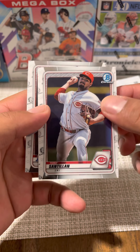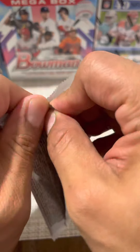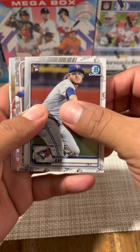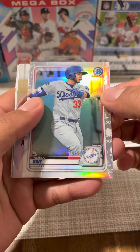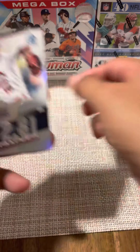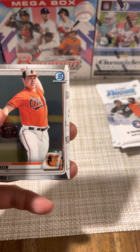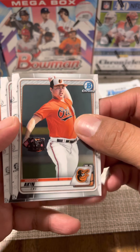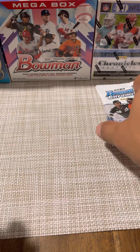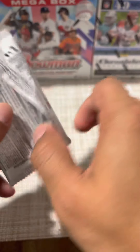Also in pack two: Tony Santillan and Ryan Jensen. Pack number three: Anthony Kay rookie card, Keibert Ruiz numbered to 499, a stat tracker insert for Nolan Arenado of the St. Louis Cardinals, Keegan Akin, and then Kairo Paris. That's halfway through the second mini box — three packs down, three to go.